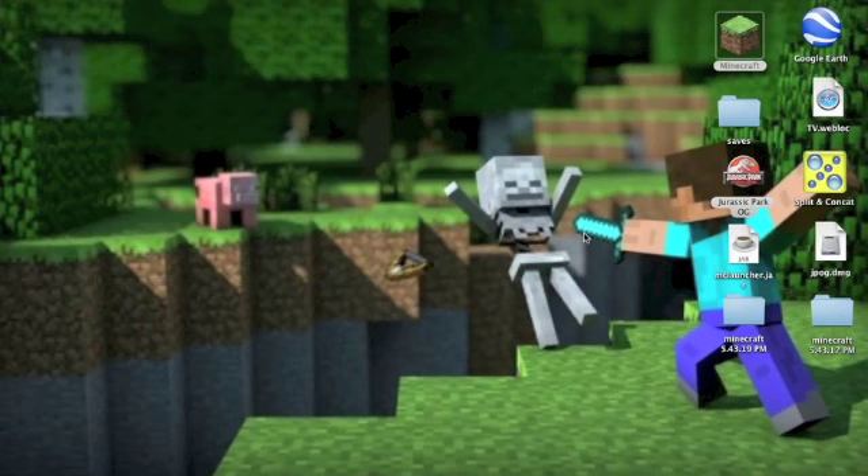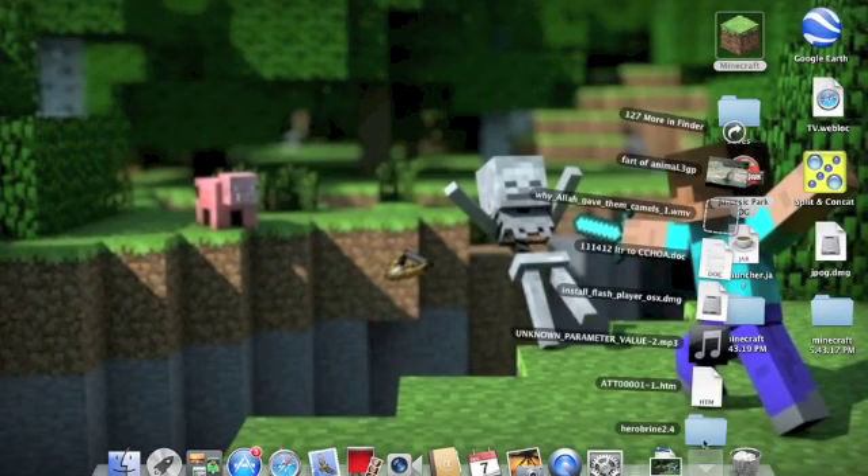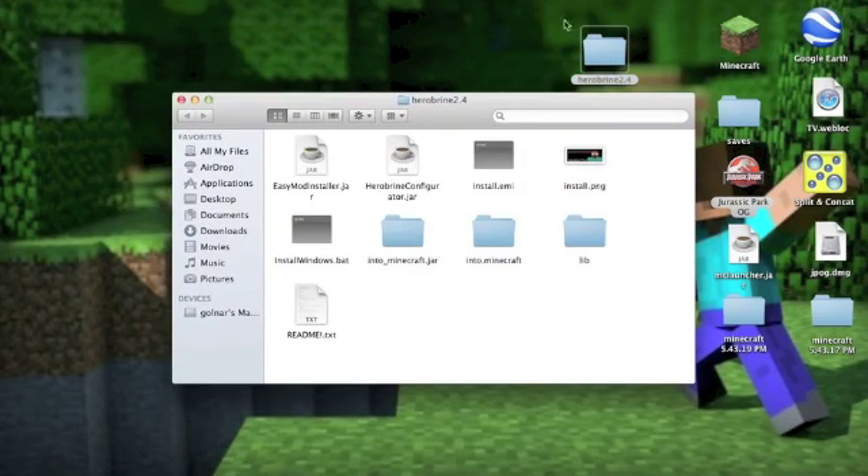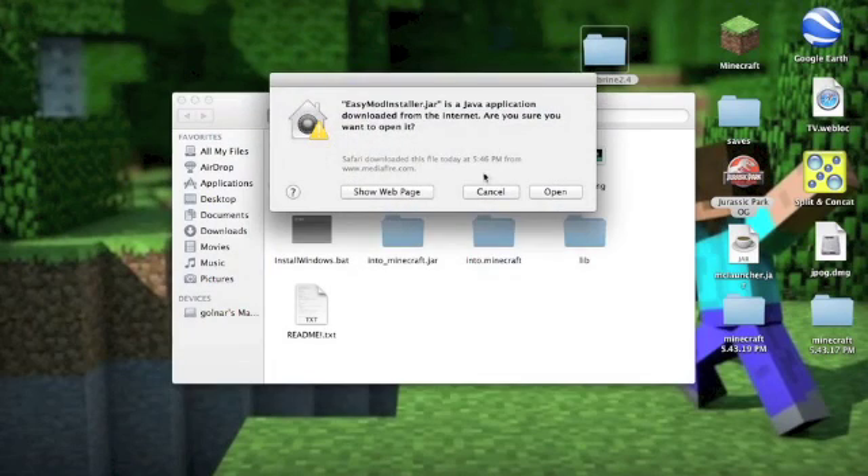Wait for that to download. Once it's finished, if you get a zip file just double-click it. When you get the folder, double-click it, go to Easy Mod Install dot jar, double-click that and open it.